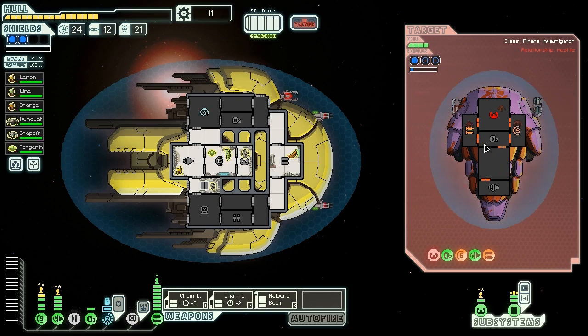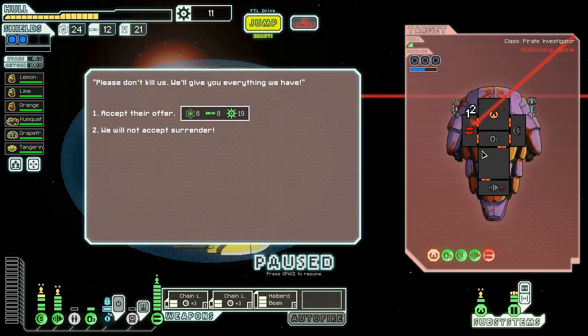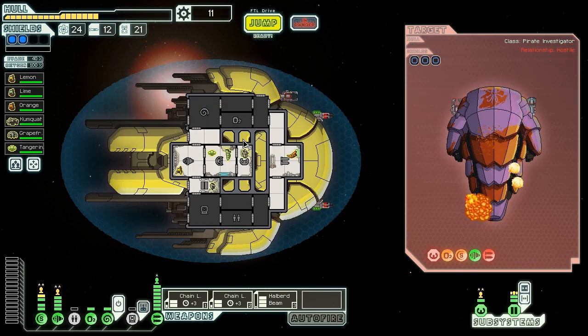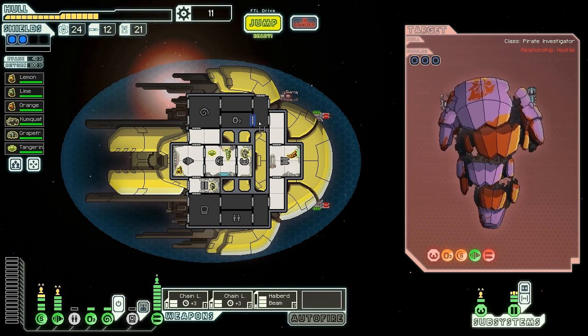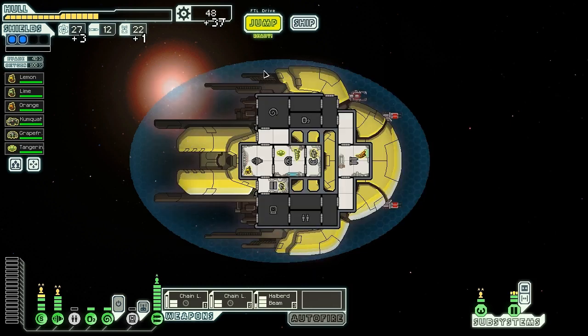It's going to be a bit of a pain to keep their stuff disabled, given they have an Engie on board who's going to be repairing things quickly. But since we can ping in damage effectively and their evasion seems awful, we can murder them. They try to surrender, offering us six fuel, eight missiles, and 19 scrap — but we don't need fuel right now, and hopefully we'll get more than 19 scrap by killing them. Ship explodes, giving us three fuel, one drone part, and 37 scrap — much superior.